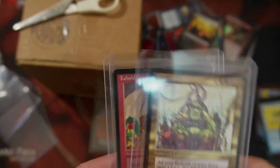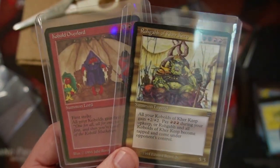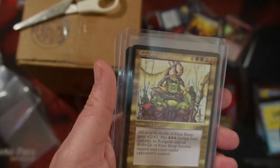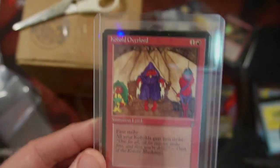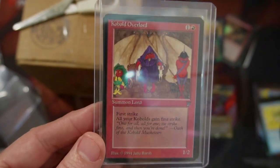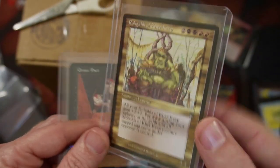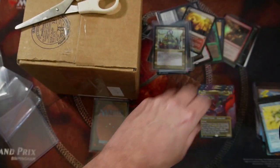Here's the Reserve List collector inside me. This is Rogath, Son of Rogath — and a Kobold Overlord from Legends. Both Legends cards, both Reserve List, and they were so cheap in near mint condition. Rogath was only $58 near mint. The Kobold Overlord was near mint for like $73 US. That is crazy to see cards like this from Legends that cheap. The Reserve List collector in me cannot pass up deals like that.